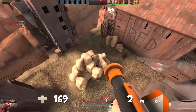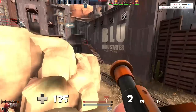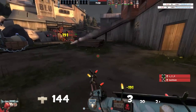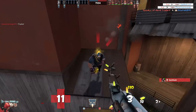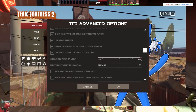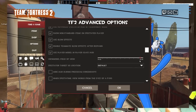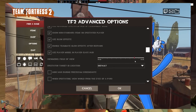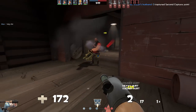In most games, view models are locked to a specific field of view and cannot be changed by the player. In Team Fortress 2, however, there's a console command you can use to change view model FOV on the fly. The game's advanced settings menu also allows you to change view model FOV, with a slider that goes from 54 degrees to 70 degrees — the range that Valve officially supports. When you go beyond that range, things get a bit weird.